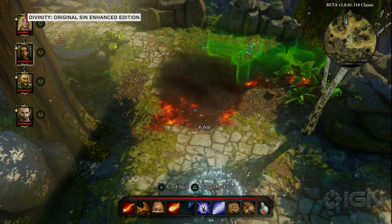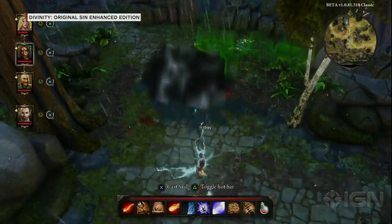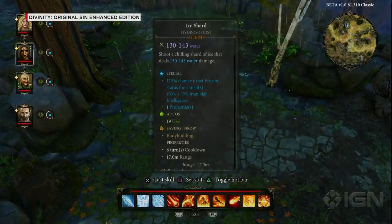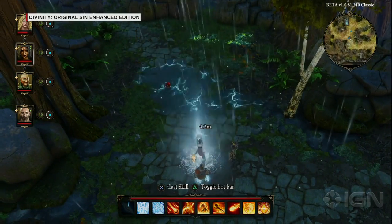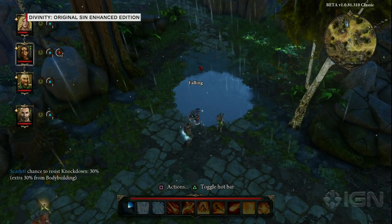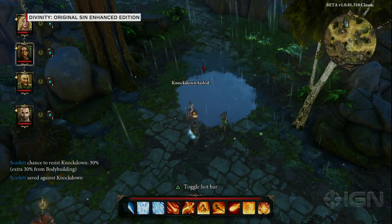With water I can electrify it — I'll take my electricity skill here to electrify the water. And finally I can ice it by casting an ice bolt at it. If you walk over ice you're going to fall down. All of these elemental interactions are things you can use in combat — it was one of the really cool things about Original Sin.